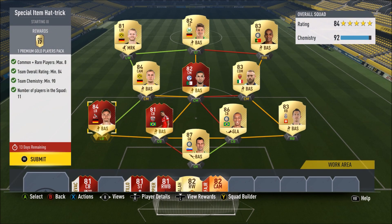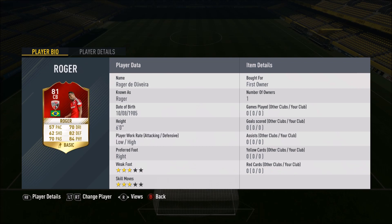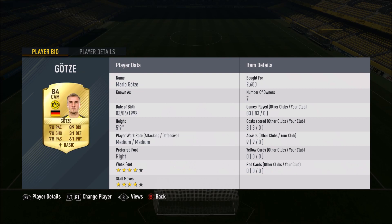Let's run through this squad. We've got Handanovic at 7.1k — boosts the rating super high so you don't have to overspend on other positions. We have Lichsteiner, Miranda, Inform Roger, and Inform Hector. We've got Rossi, Inform Bentaleb — the first Inform Bentaleb, you don't need the 84 version. We've got Mario Goetze, Jean Mario, Gomez, and Schurler.